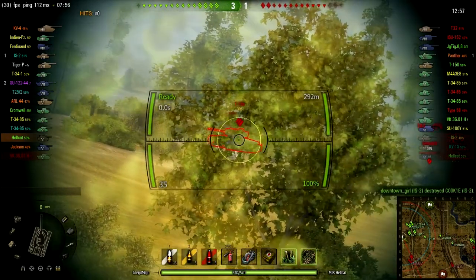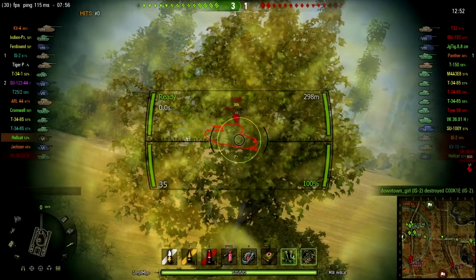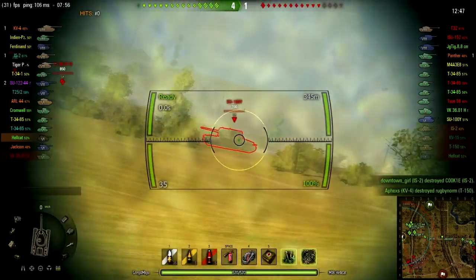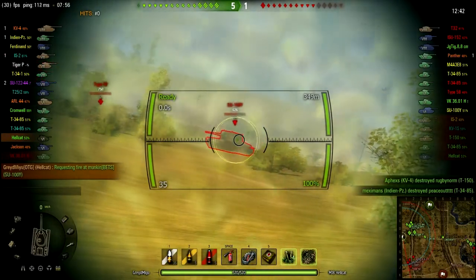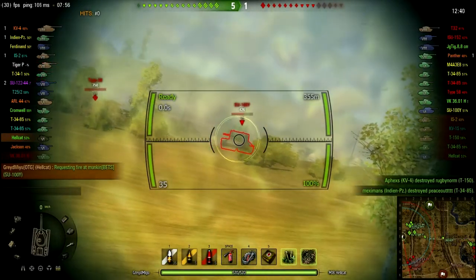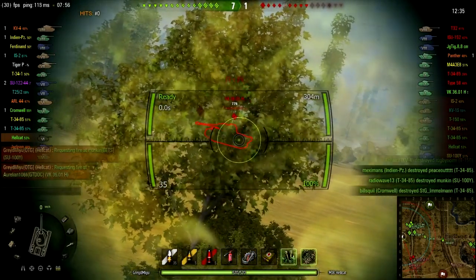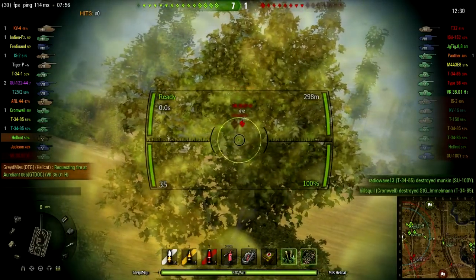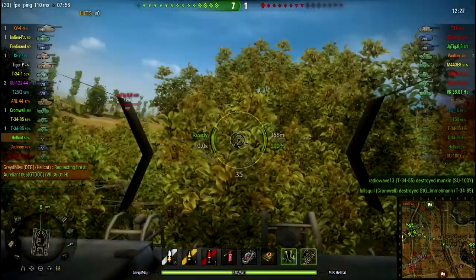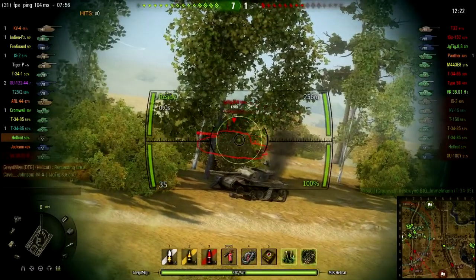Also the M4 off to the side, and it looks like a VK 3601 as well. Now I could have taken shots here, but doing so would have revealed my position, so I figured it was just better to hang tight, let my team do their thing, and just spot for them. Here I'm calling out different targets, mainly to try to concentrate the fire of my team back there on the D line.